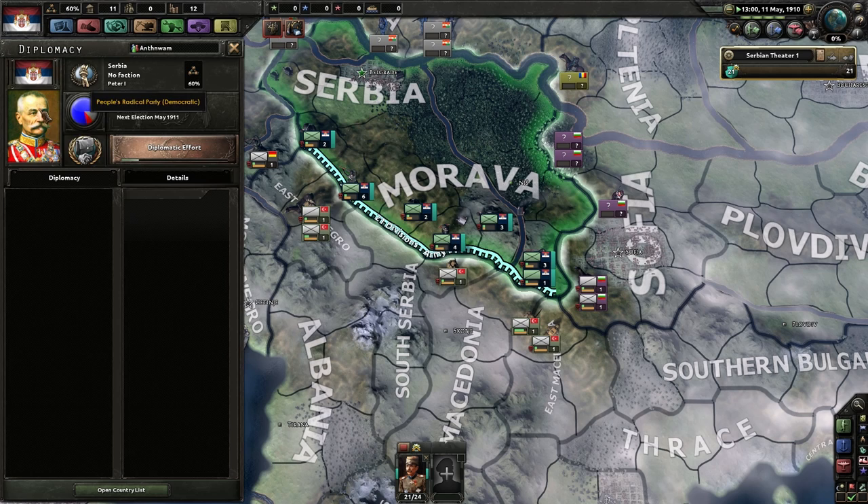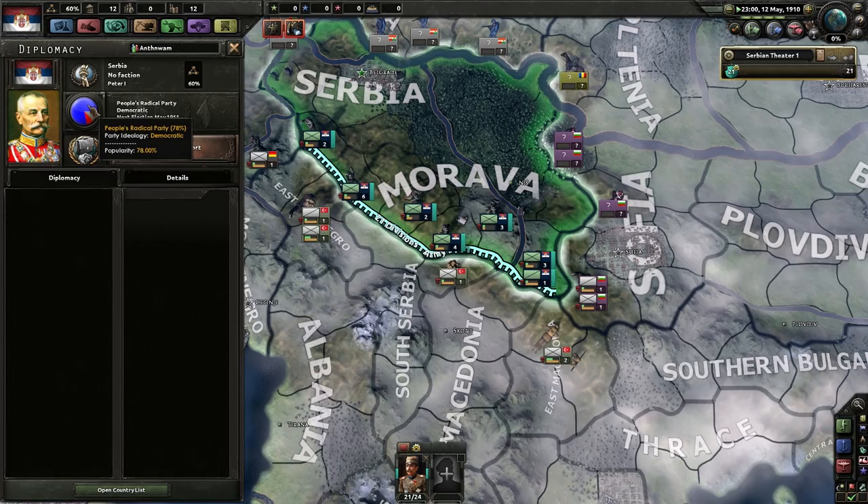We can't justify war goals because we're technically a democracy — even though we have a king here. It says communist authoritarian but we're classified as democratic.